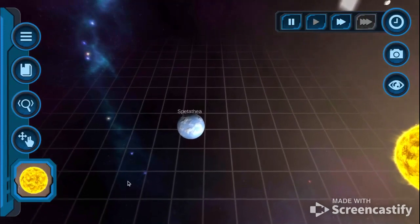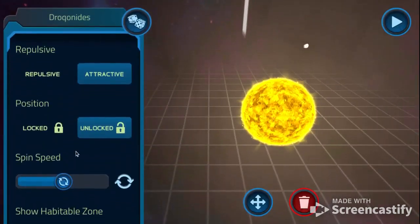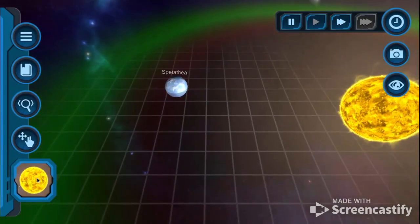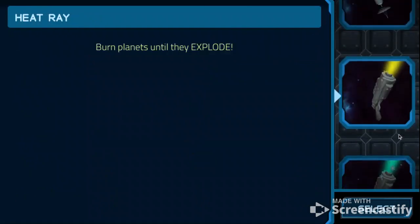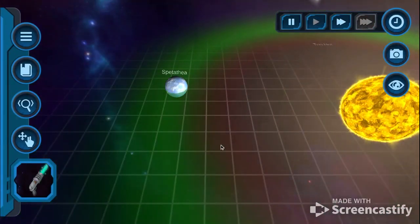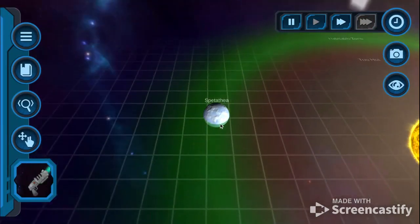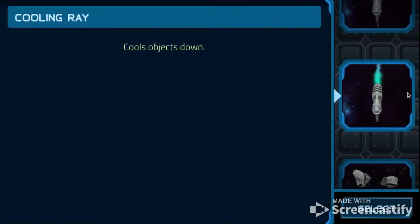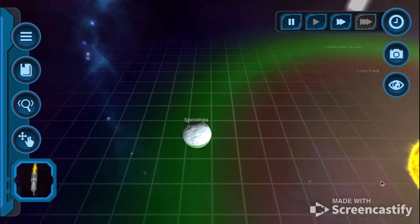Have to see the habitable zone of this thing. Am I in it? No, far off. But don't worry — I got a laser gun, an entire laser gun to turn this down. It's in the habitable zone. Let's shrink this a bit more. Okay, now it's cold — very cold. That's good.